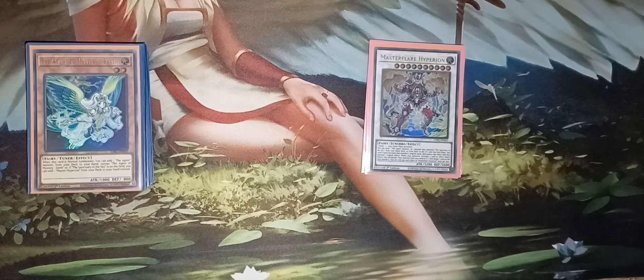Hello fellow duelists, this is Shadow of the Moon, and today I'm going to be showing you an updated deck profile of my Agent deck for September 2024. This deck did get hit quite a bit with the banning of Baron, banning of Borlo Savage Dragon, and Appaloosa, so it did take quite a hit with the extra deck especially. But this deck is still incredibly consistent and can bring out a lot of good synchro monsters, including Master Flare Hyperion and a lot of other cards.